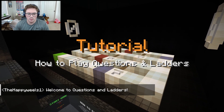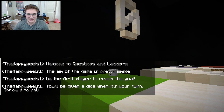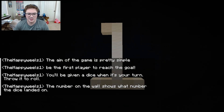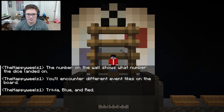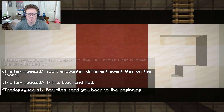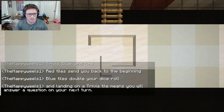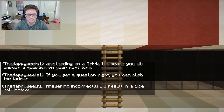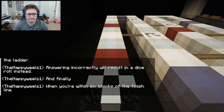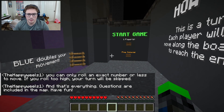Tutorial. Welcome to Questions and Ladders. The aim of the game is pretty simple: be the first player to reach the goal. You'll be given a dice when it's your turn - throw it to roll. The number on the wall shows what number the dice landed on. You'll encounter different event tiles on the board: Trivia, Blue, and Red. Red tiles send you back to the beginning, Blue tiles double your dice roll, and landing on a trivia tile means you'll answer a question on your next turn. If you get a question right, you can climb the ladder. Answering incorrectly will result in a dice roll instead. And finally, when you're within six blocks to the finish line, you can only roll an exact number or less to move. If you roll too high, your turn will be skipped. And that's everything. Questions are included in the map. Have fun!